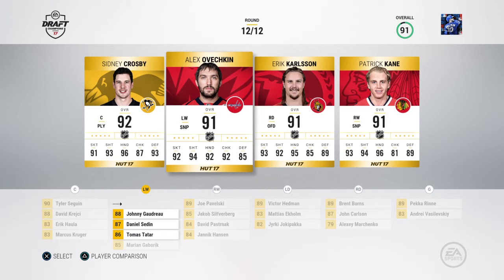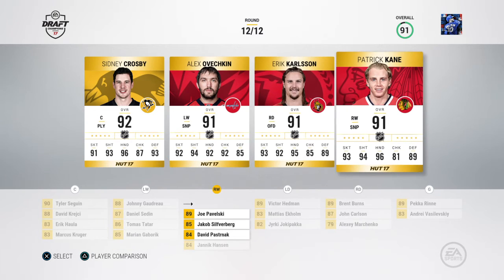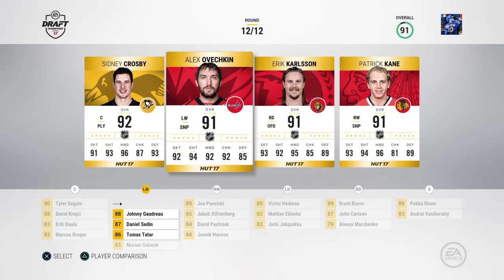Hola, Tatar, Pastrnak, Kruger, Gaborik, Hansen. So do we want to upgrade at center or upgrade on the right wing? I like to have it set up as a one-timer, so the center and left wing should be right-hand shots like Ovi, and the right wing a left-handed shot like Patrick Kane. But if I did take Ovi, I'd have to knock Pavelski down to the second line and move Tatar up, giving me two right-handed wingers on either the third or fourth line.